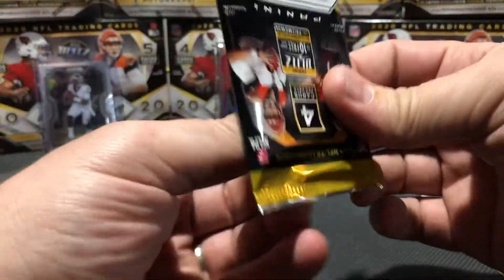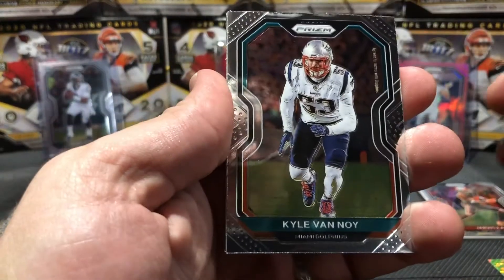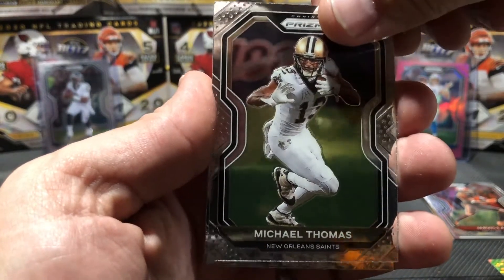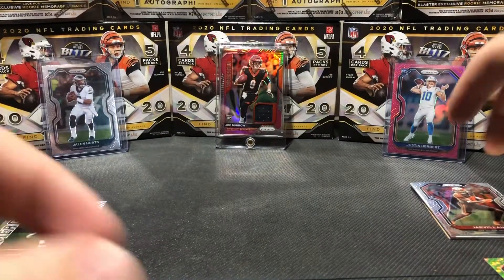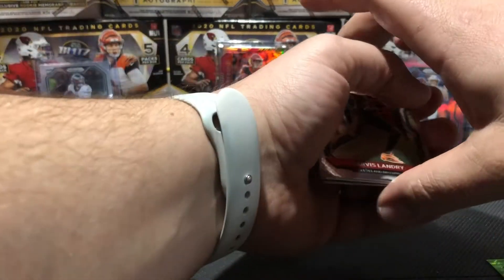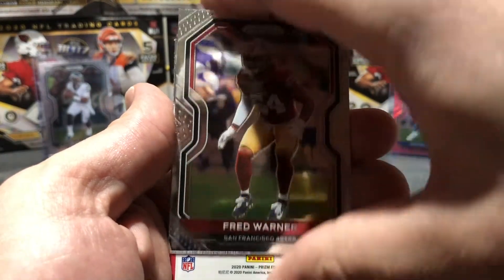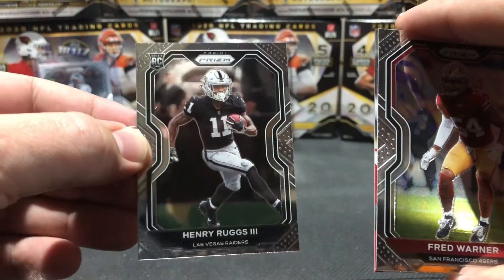Right, one more until we get to the auto here. I am praying for a good auto. Kyle Van Noy, Ryan Tannehill, Michael Thomas - he's been plagued with some injuries this year. Willie Gay Jr. - that's our rookie out of there. All right let's get to this. Okay, so we saw the Jarvis Landry pack. Fred Warner. Oh, nice rookie here - Henry Ruggs the third.